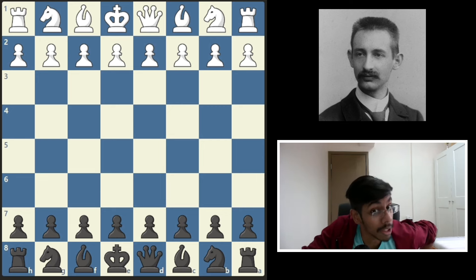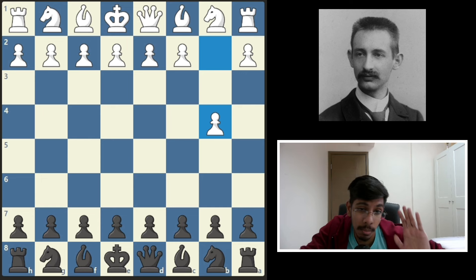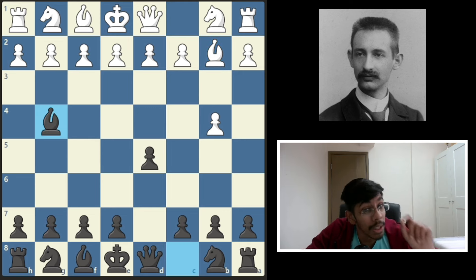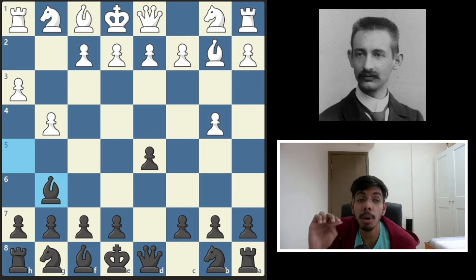The game started off with a b pawn — not the best opening, you should not play it, but he played it. The best way to play against b4 is to push d5, and when the bishop gets out, put the bishop here. It looks like a very odd square for the bishop, but white can never push this pawn. If white tries to kick away the bishop, all these pawn pushes make the white king super weak.